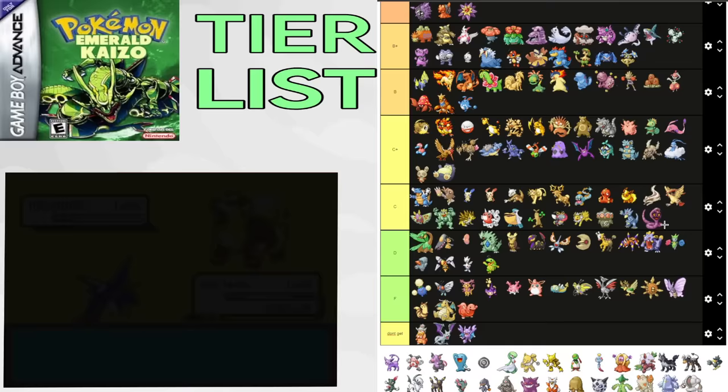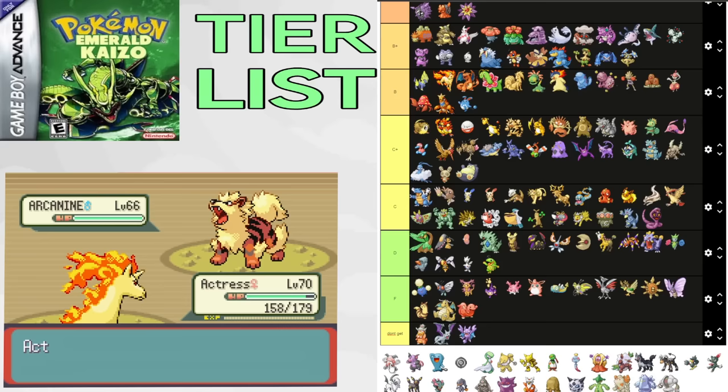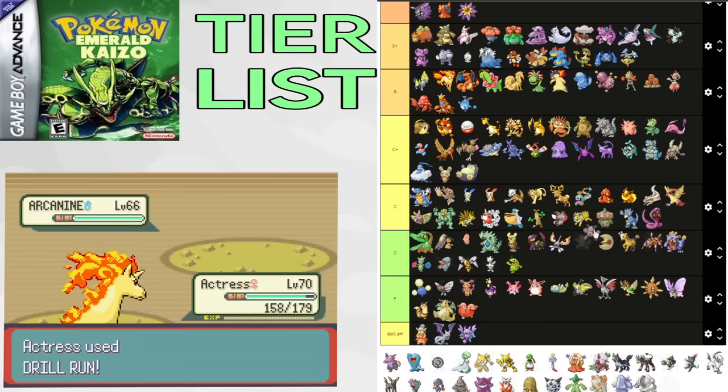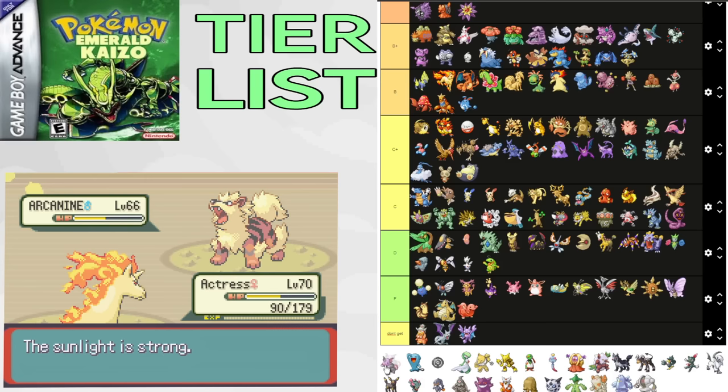Espeon isn't great — it's okay for mid-game, maybe for Tate and Liza trainers, but there are better Pokemon. C+. Grumpig is fantastic early to mid-game, especially Watson's gym. Good stats early and resisting Electric is pretty nice. Thick Fat makes it okay for Flannery's gym as well, and maybe even a Blaziken answer. Low damage output and falling off takes it down a bit. C+.